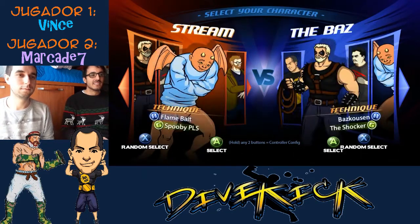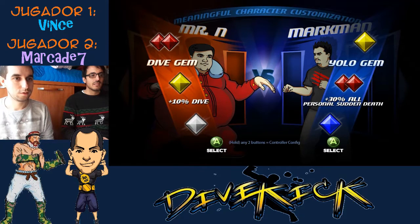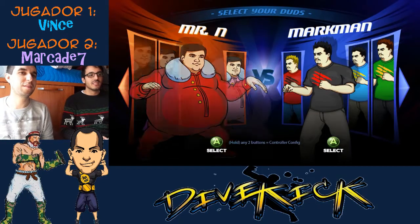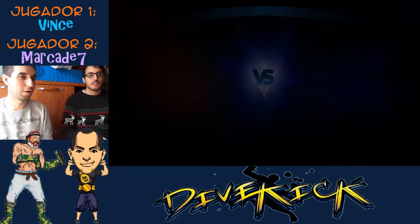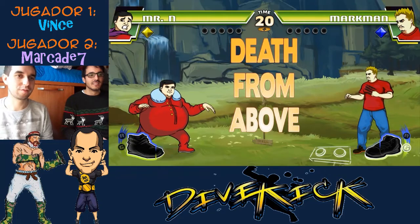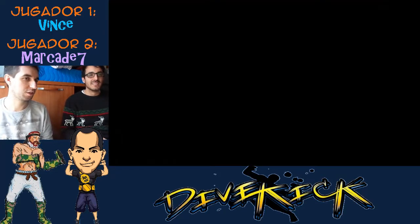Yo voy a jugar con Markman. Cada personaje tiene lo suyo. En este juego saltamos y nos vamos para atrás, y estando en el aire hacemos dive kick. Ese es el único movimiento lateral que podemos hacer. Y luego el diagonal, la dive kick. No es headshot, curiosamente. Ha sido casi más cross-up que headshot.